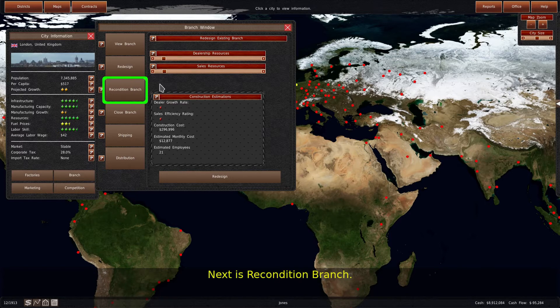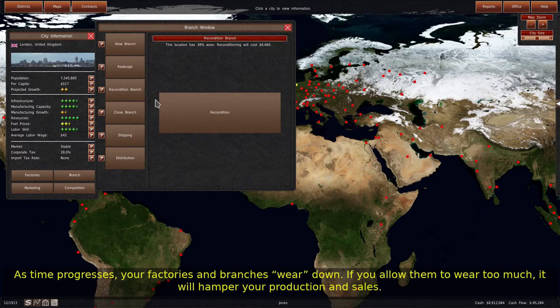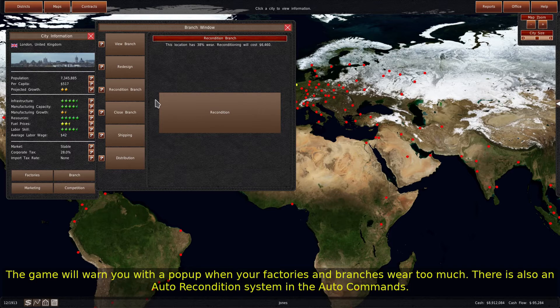Next is Recondition Branch. As time progresses, your factories and branches wear down. If you allow them to wear too much, it will hamper your production and sales. Reconditioning branches is much cheaper than factories, and you can do it in this panel. This action will reset the branch to 100% potential. The game will warn you with a pop-up when your factories and branches wear too much.